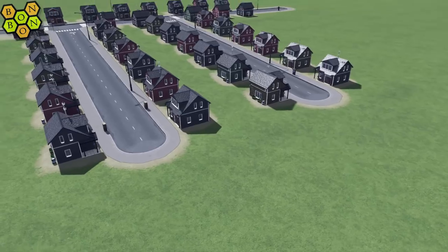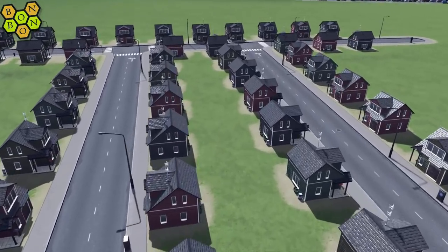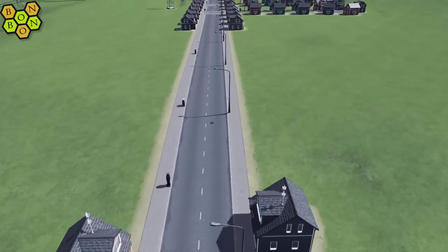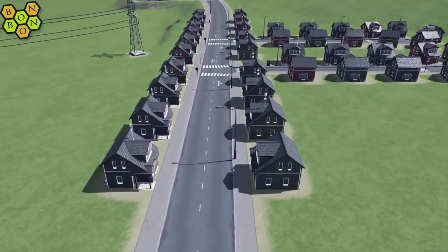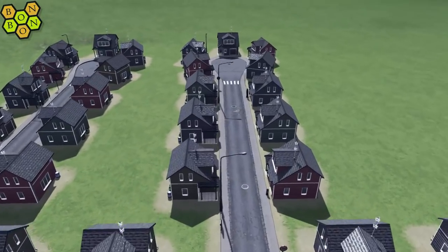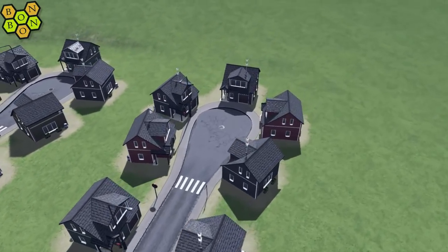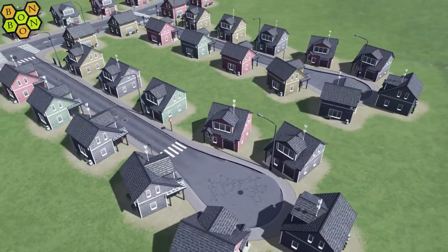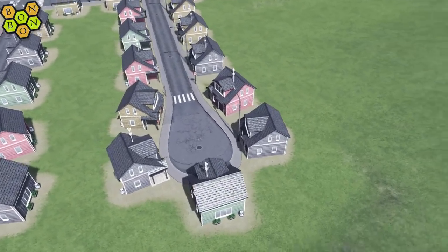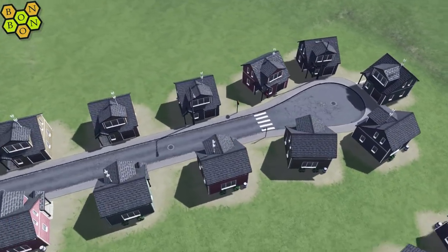I have built a roundabout on the end before in the past, but it looks even more ridiculous if you do that. Wouldn't it be nice if you could drive up this road and find the perfect cul-de-sac? Look at this — right side by side with the bulbous end. Yes, it is possible to do this in Cities Skylines, and if you wanted to know how to do it, you're watching the right video. What a good day it's going to be.